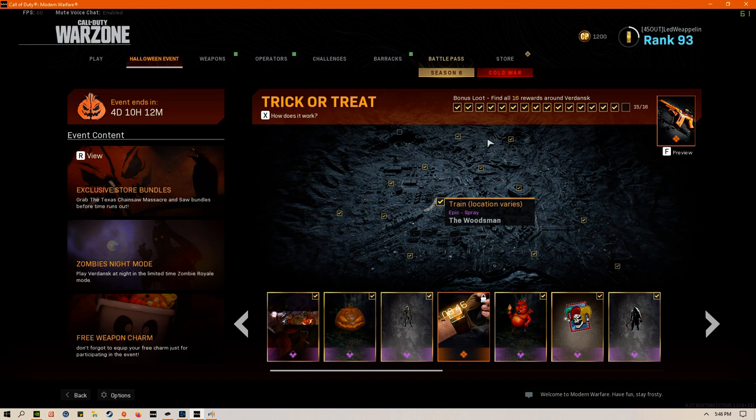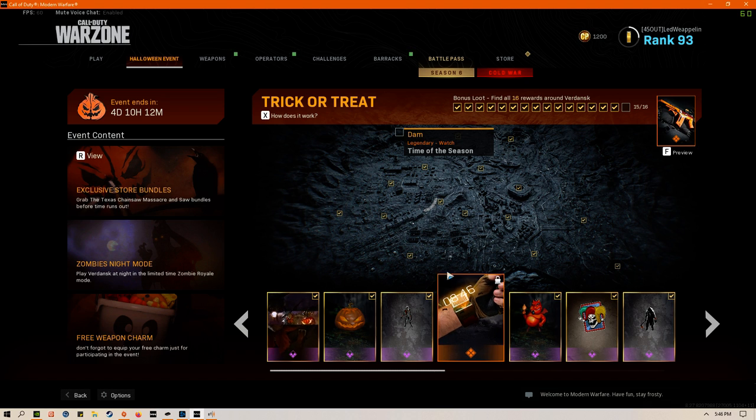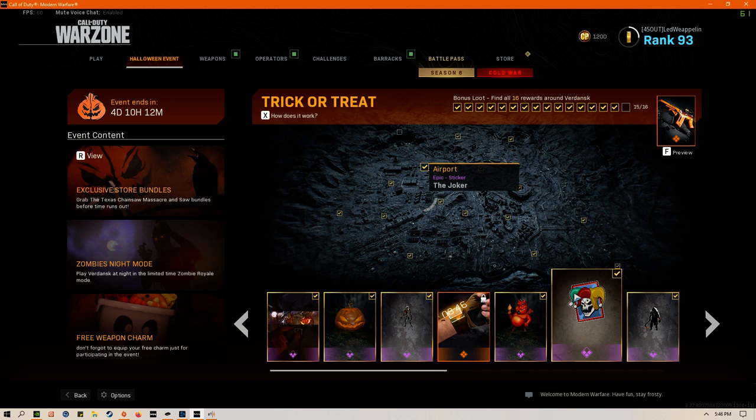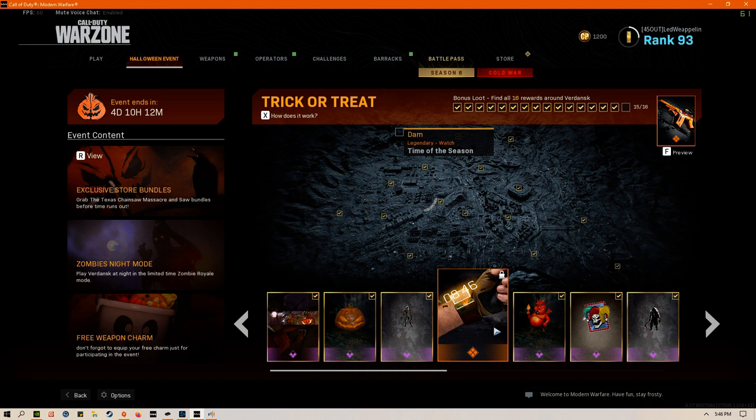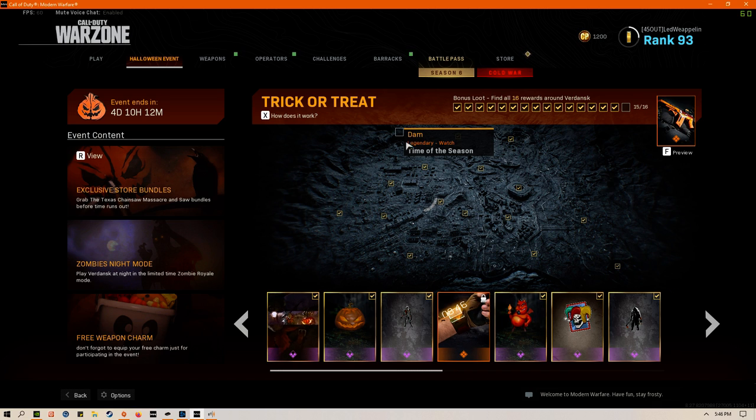As you see these check marks here, these are the places that I have already gotten what I need. Here is the one I don't have — it's at the dam. And unfortunately, every game that you play right now doesn't always include the dam. I'll show you what I mean.